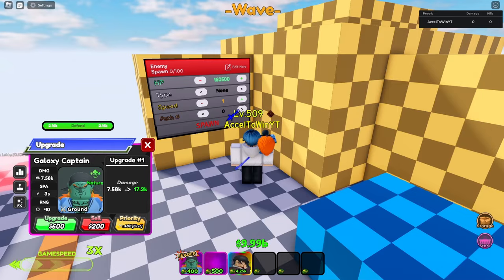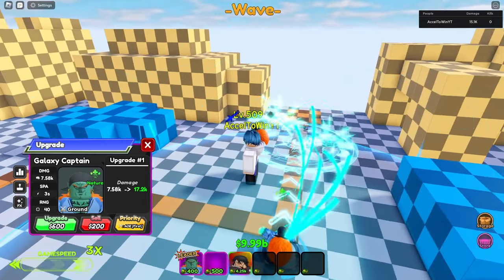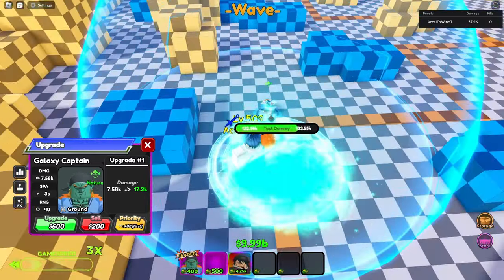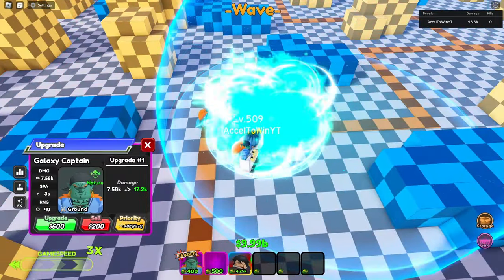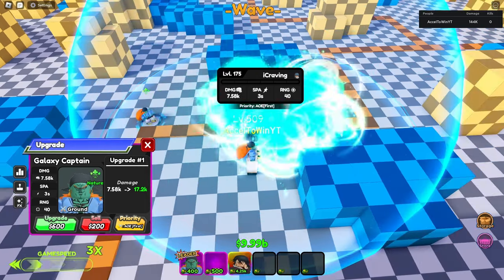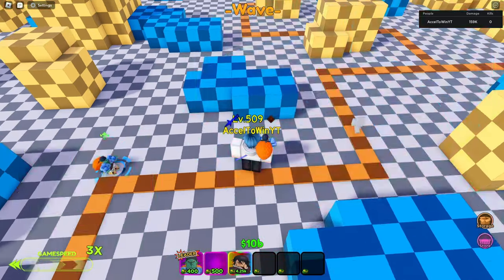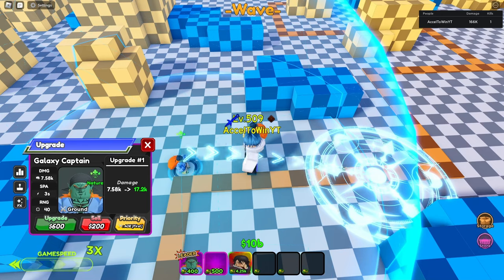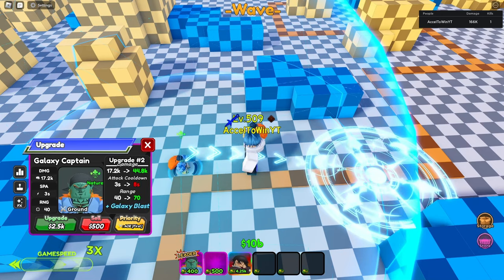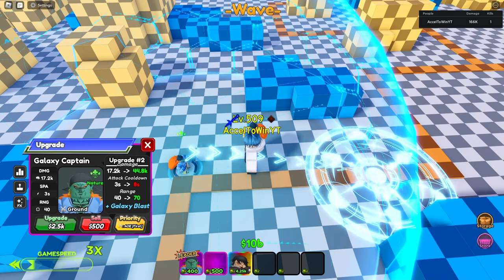Let's see how good this unit is. First animation is an energy barrage, pretty similar to Gohan. There's a placement animation too — pretty fast attack speed for sure. The first upgrade gives 600 more damage, 2.5k more damage, plus 5 attack speed to 8 attack speed, plus 30 more range to 70 range — the Galaxy Blast.